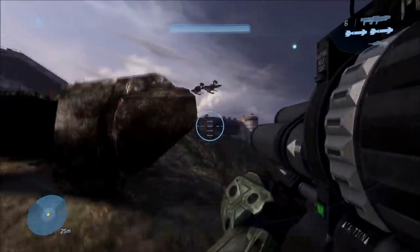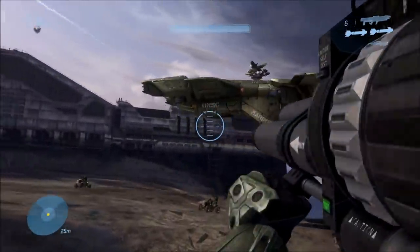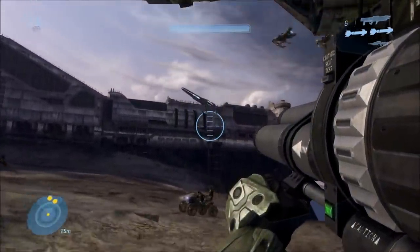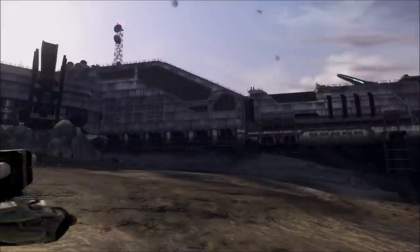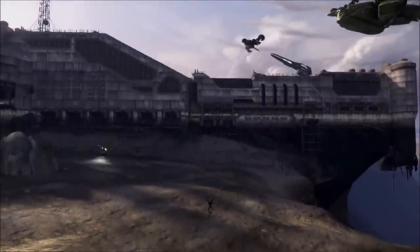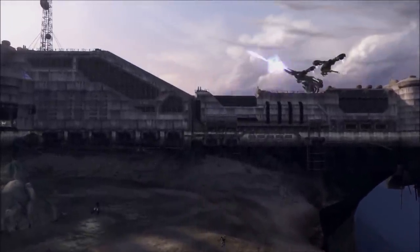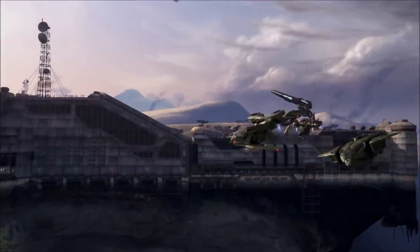On the mission The Storm, at the very end you're supposed to blow up the last AA cannon to finish the mission. But if you start from the second rally point, or where the scarab battle is, you'll notice out in the distance there's actually another AA cannon that's still firing. Now technically it's supposed to be the same AA cannon as the one you destroy later, but as far as the game is concerned, it's actually a separate one.